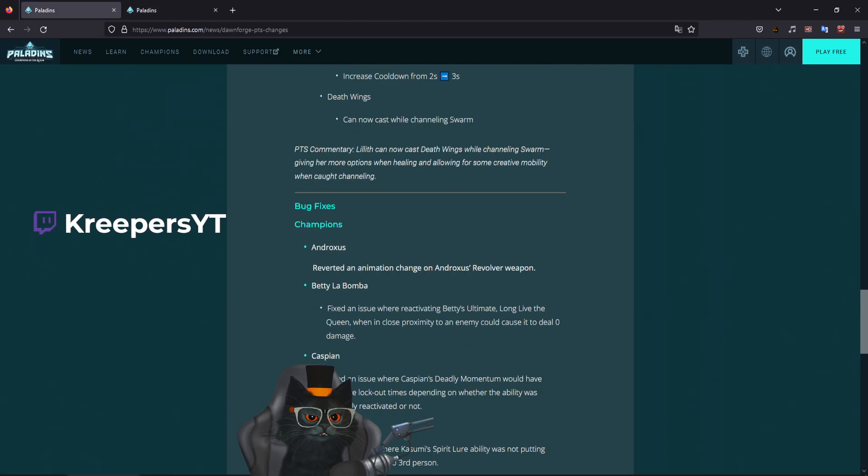For Kasumi bug fixes: Fixed an issue where Kasumi's Spirit Slayer ability would not put feared enemies into third person. So anyone who gets feared will now, on their own view, go into third person and see the fear animation.